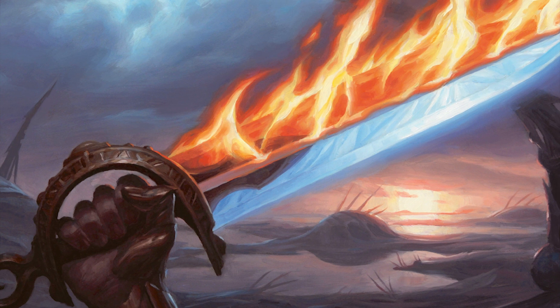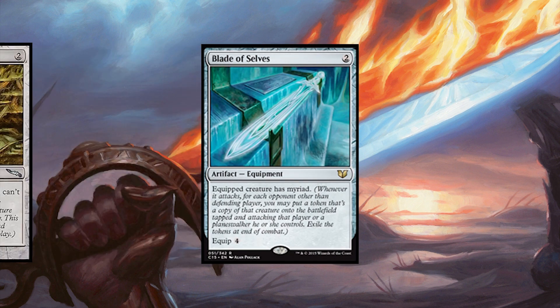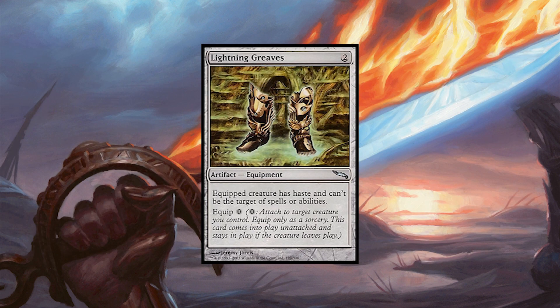Speaking of equipment, there isn't very much in the deck. The deck does have one of the best new pieces of equipment to come out in a long while — Blade of Selves — but sadly the deck itself lacks many good creatures when compared to the other decks to use it with. Lightning Greaves, however, is a welcome reprint. It's one of those cards that seems to creep up every now and then, and it's good to have the price reset back down to a manageable level.